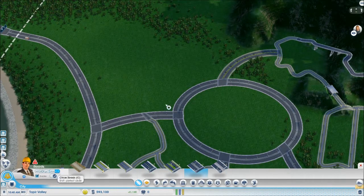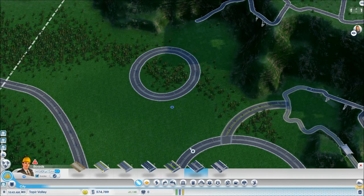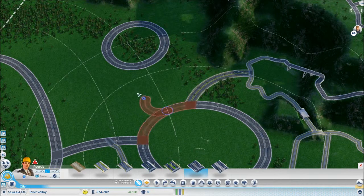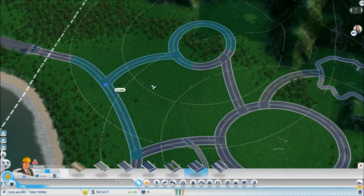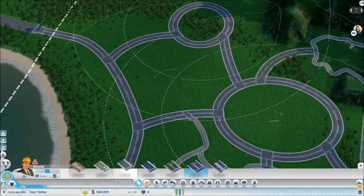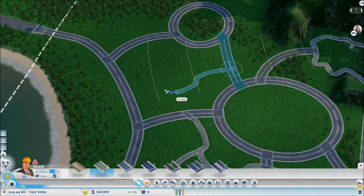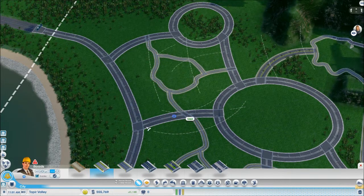Maybe another circle, but a smaller one, like here. Like that. Then get a curvy road — oh no, that doesn't work. Like that, just like that. That's nice. Then we'll get a bit of roadiness going in between, to like there. Get it going — and that's cool.